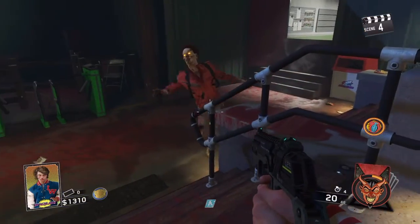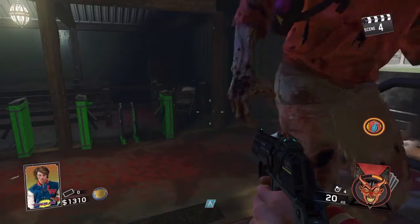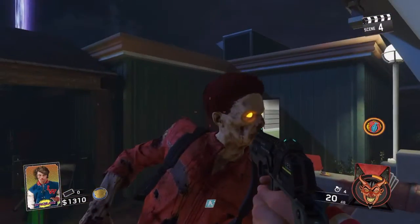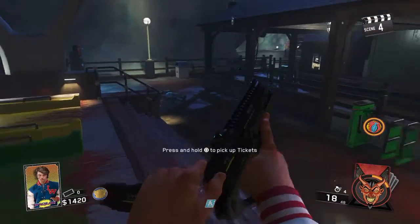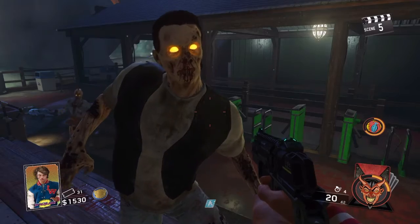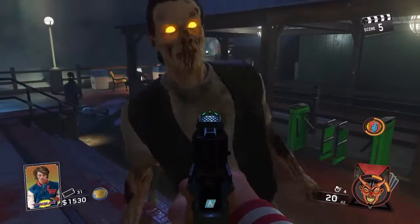I'll show you with this zombie now. He just looks clueless — he looks like he's got no brain, which he probably doesn't anyway. Just kill him, and you're probably best off picking up the stuff that's on the floor, because it's got ammo bags and stuff like that.